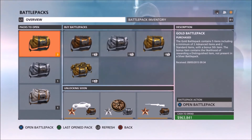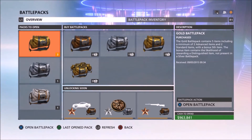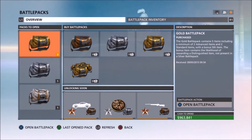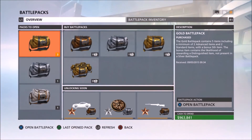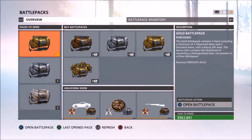Now we've come down to the two last gold battle packs. Hopefully we can get some good stuff. We haven't got the dino patch, bandito patch, stand on guard patch, any knives, or gold weapons — although I think you can only get those in gold. I'm happy with what we've got already, but if we can make it any better, that would be great.